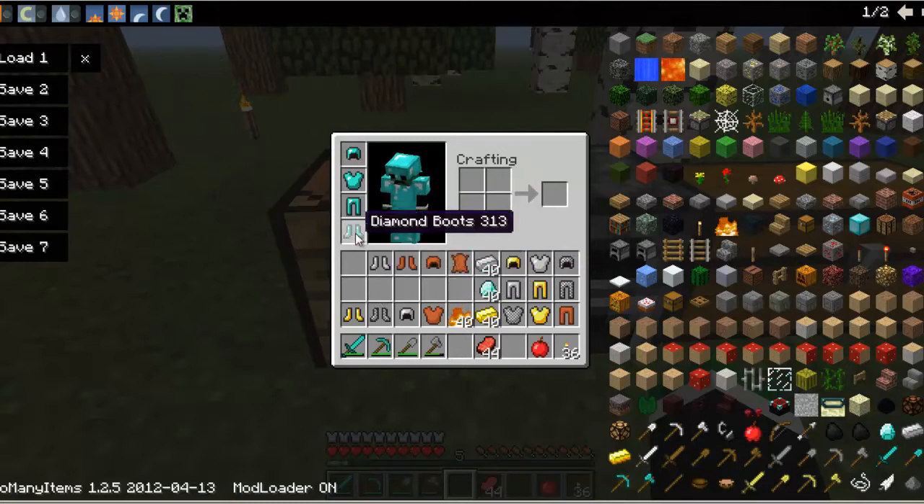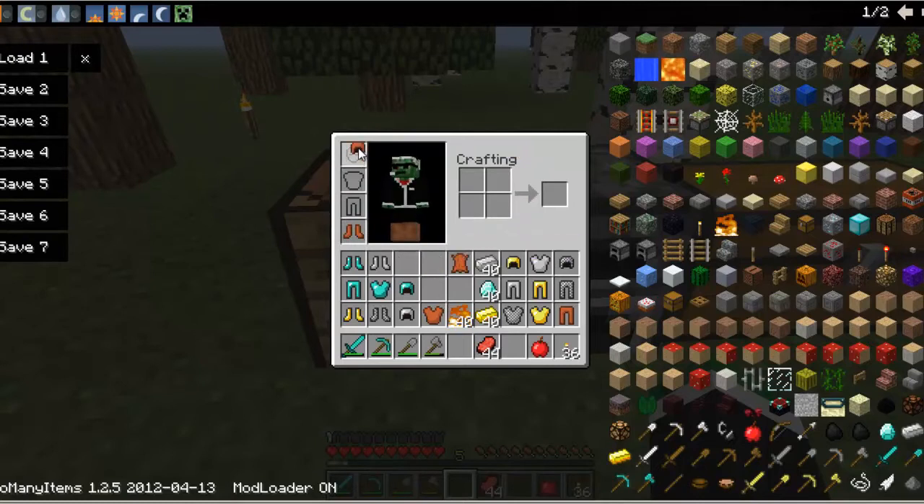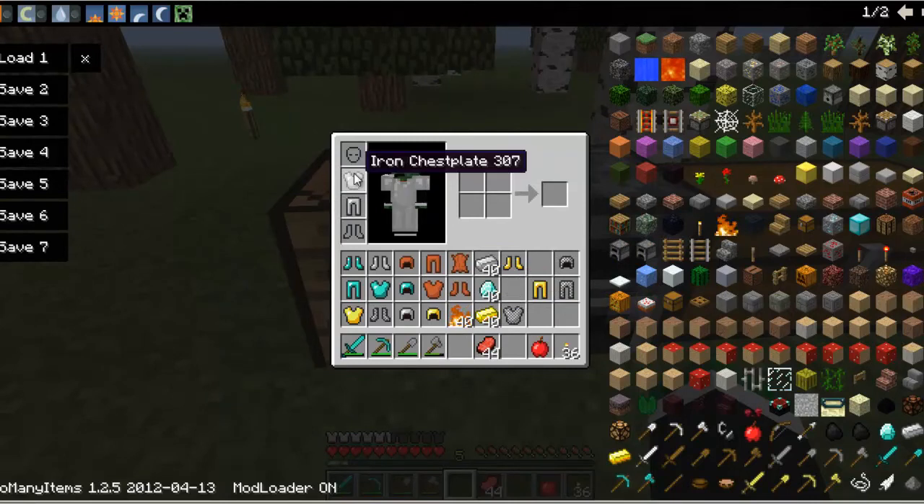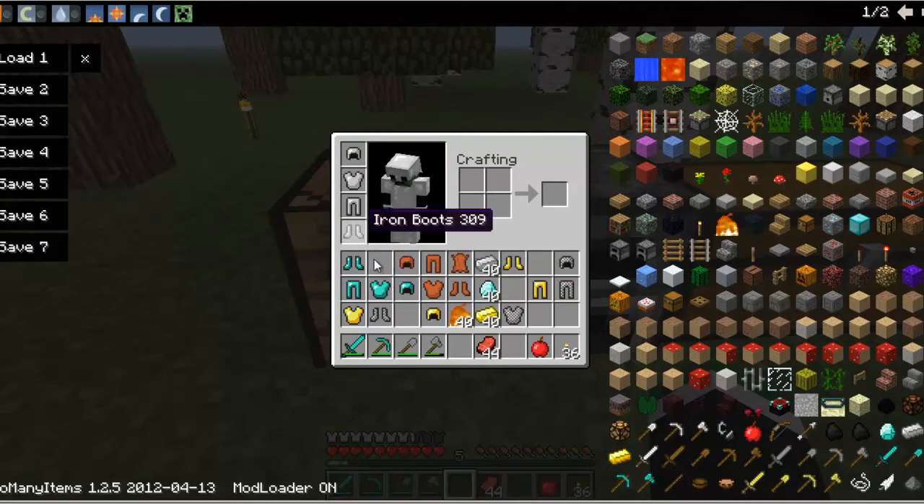When you get fully kitted out with diamond armor you'll have much more protection than with leather. With a full leather set you get three and a half. Gold isn't that protective — it gives you about five and a half total. Iron gives you much more protection; just the iron chest plate and leggings get you nearly halfway to the maximum, and with iron boots and helmet you get two and a half left over.